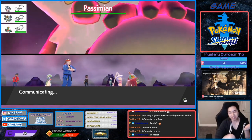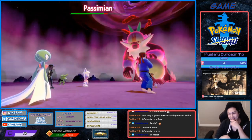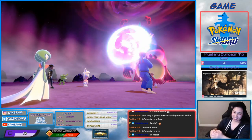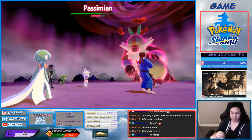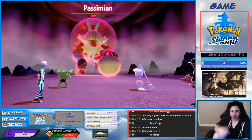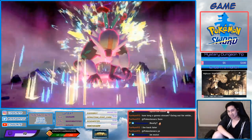We have Luan in here and Omikens — shout out to them for joining the room. We need to fight this Hidden Ability Passimian. We can trade right after. I'll go breed it right after this since we already have it! Defiant monkey.